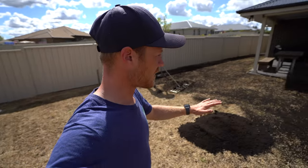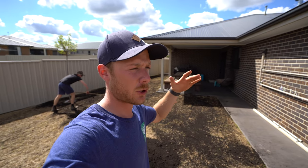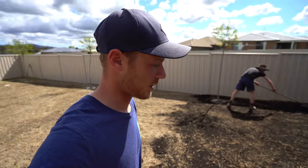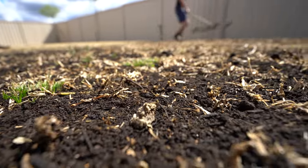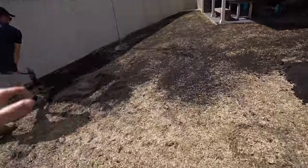Generally with grass when you're top dressing you want to leave a little bit of leaf sticking out of the top. But with kikuyu and couch you can go a little bit crazy and actually cover it up quite a bit because it's just crazy grass and it comes back through. Have a look here - we've still got some grass blades showing. You normally go about 10mm in thickness just so you don't smother it too much.